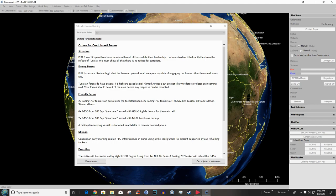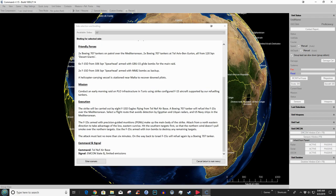PLO 417 operatives have murdered Israeli citizens and their leadership continues to direct activities from refuge in Tunisia — we must show them there is no refuge. They're likely at high alert but have no ground-to-air weapons. Tunisian forces do have several F-5 fighters based at Sidi Ahmed Air Base but are not likely to detect or deter an incoming raid. We have two Boeing 707 tankers on patrol over the Mediterranean and two more at Tel Aviv Ben Gurion, all from 120 Squadron Desert Giants.